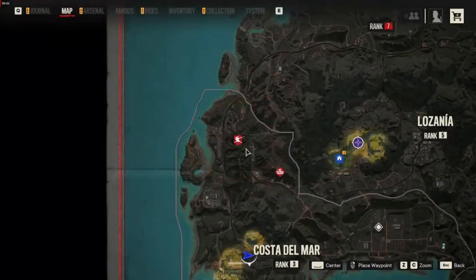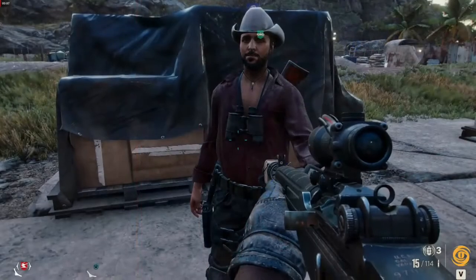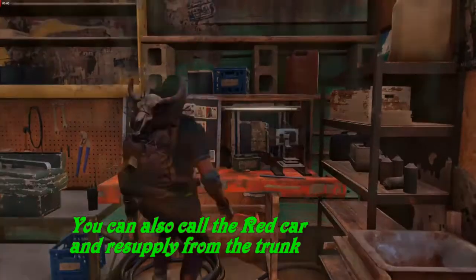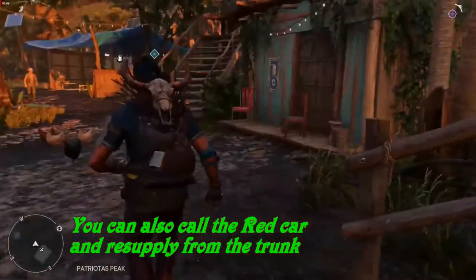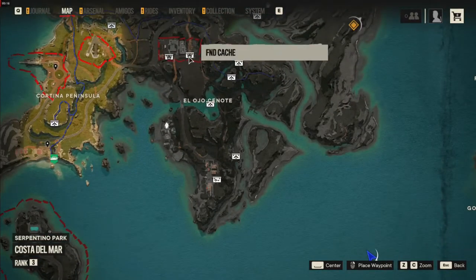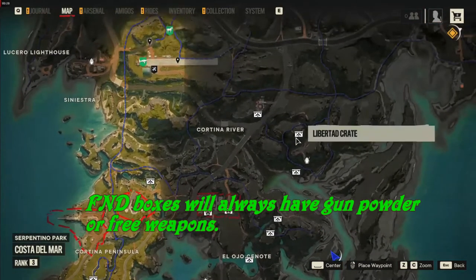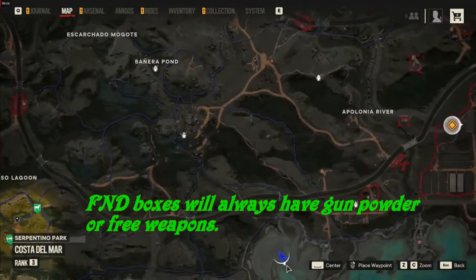When you see people with little exclamation points above their head, they have intel, so always go over and ask them what they have. You're going to run out of ammo a lot, so every time you do, go to the workbench and your ammo and all your gadgets will be resupplied. In the beginning of the game, you're going to need lots of gunpowder to buy silencers, scopes, and other things. They'll be at FND boxes, so when you see an FND box on your map, go get it.